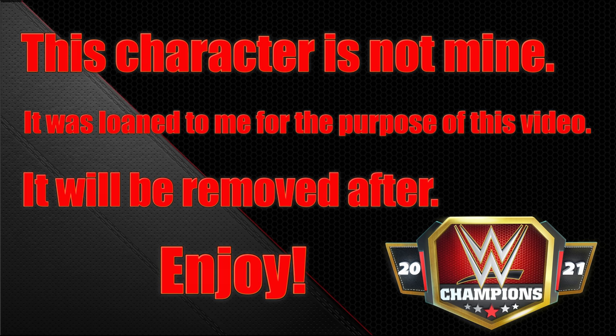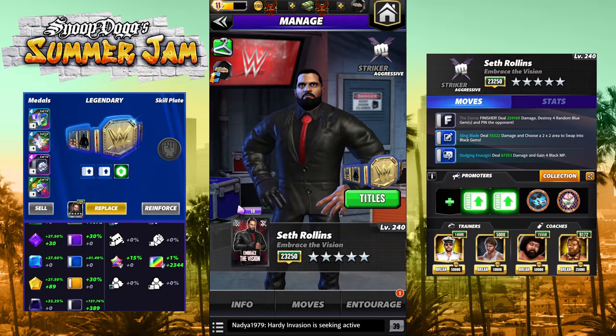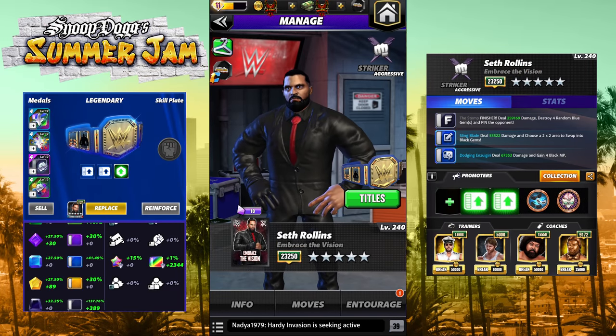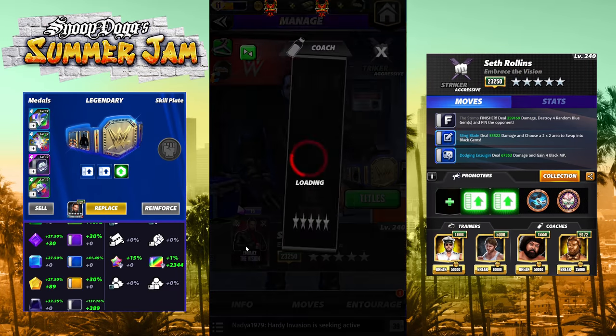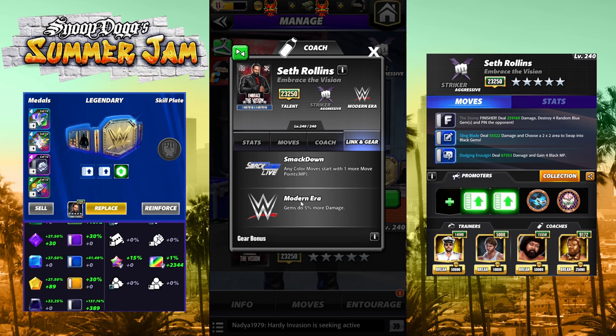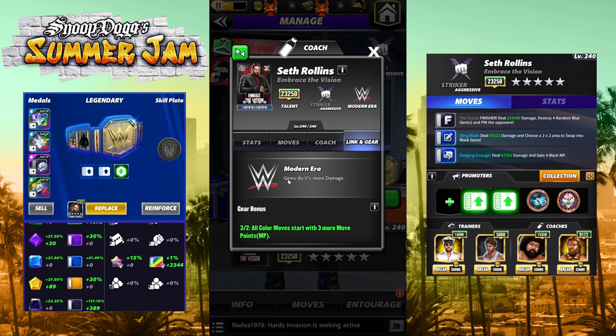Hey everyone, Merix here bringing you another video. This one is going to be on Seth Rollins Embrace the Vision. We have a new Seth Rollins in the game — he is a modern era striker with two links. The SmackDown link means any color move starts with one more move point, and modern era gems do five percent more damage.